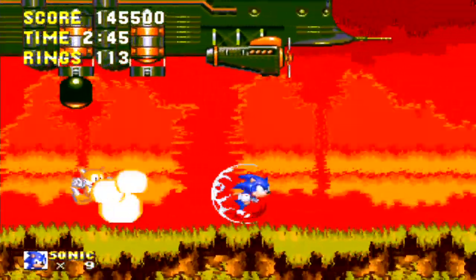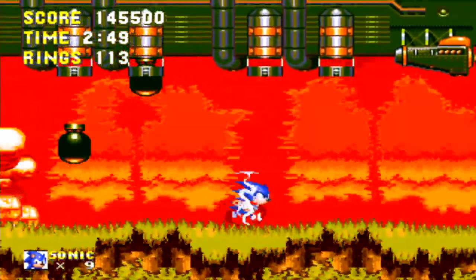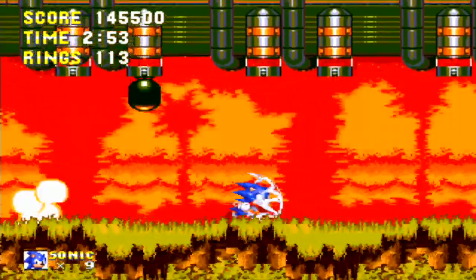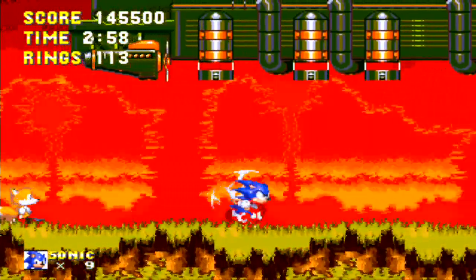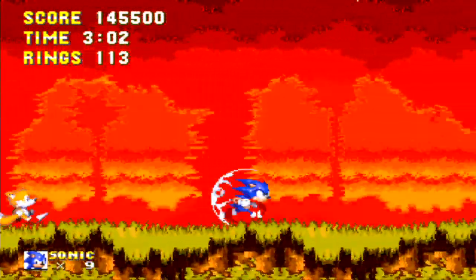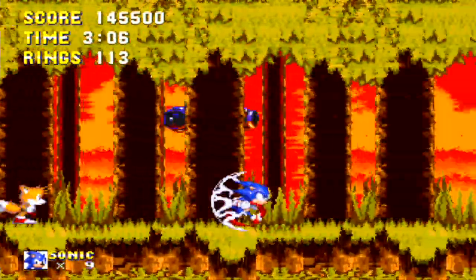All you have to do is just stay ahead of the bomb and then just keep running. You won't have to worry about taking any damage from the bomb as long as you keep running. If you jump or do anything you can slow yourself and take damage from the bombs. So just keep running forward, and you can see Robotnik there in the background.